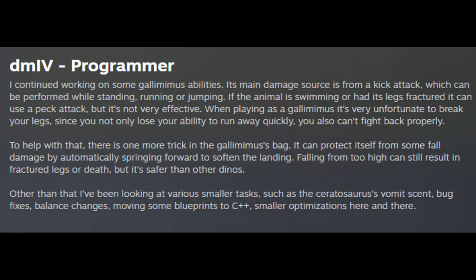Dmiv, Programmer: I continued working on some Gallimimus abilities. Its main damage source is from a Kick Attack, which can be performed while standing, running, or jumping. If the animal is swimming or had its legs fractured it can use a Beck Attack, but it's not very effective.